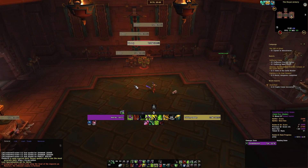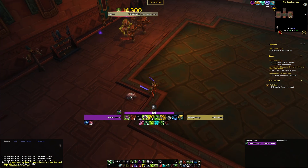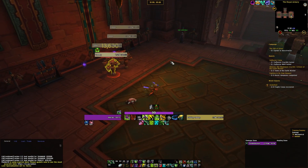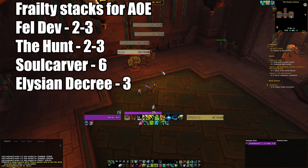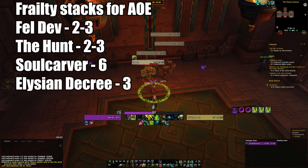The major thing with the tier set, especially in AoE, is syncing up your brands. You still want to use your cooldowns with Frailty Stacks. In AoE: the Hunt with 3 Frailty stacks, Soul Carver with 6 Frailty stacks, Elysian Decree with 3 Frailty stacks, and Fel Devastation whenever you have 50 Fury. The main thing in your AoE rotation is to always send your Brand on the target with the highest remaining duration that will survive the full brand.